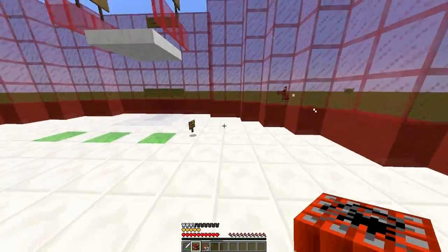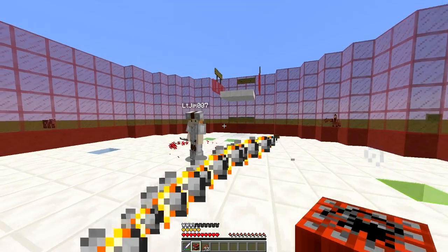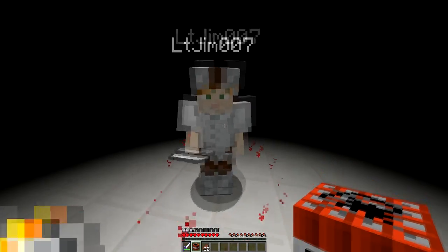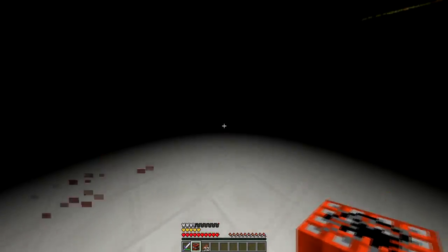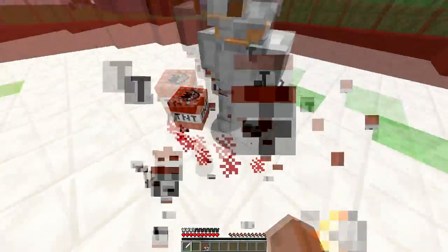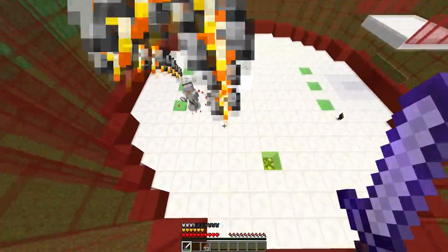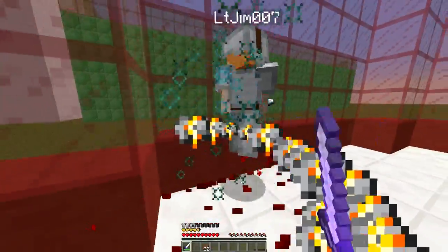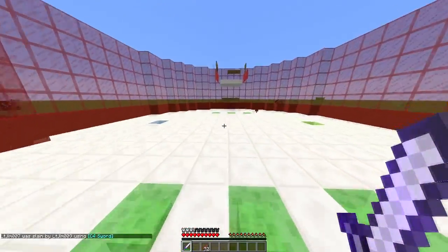If you put down this TNT over here you can see it spawns where you are and it will blow up the arena temporarily before fixing it. If I get my other account to use their ability on me — which is blindness, so that's rather confusing — and we pop down our TNT next to them, hopefully we actually kill them. Whoa, there they go — let's just finish them off. There we go.